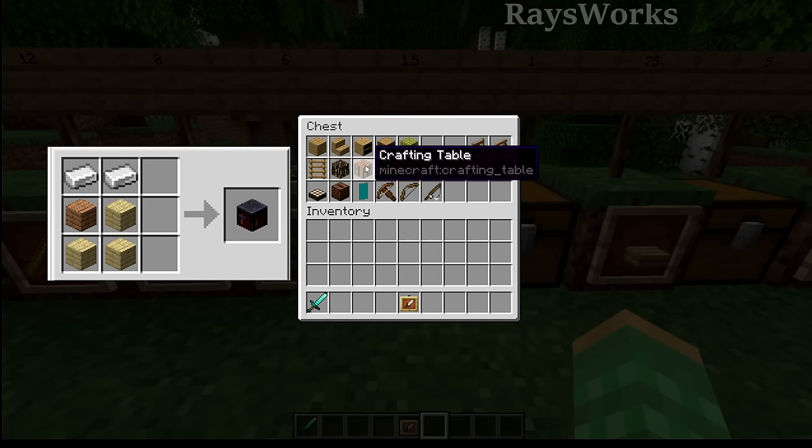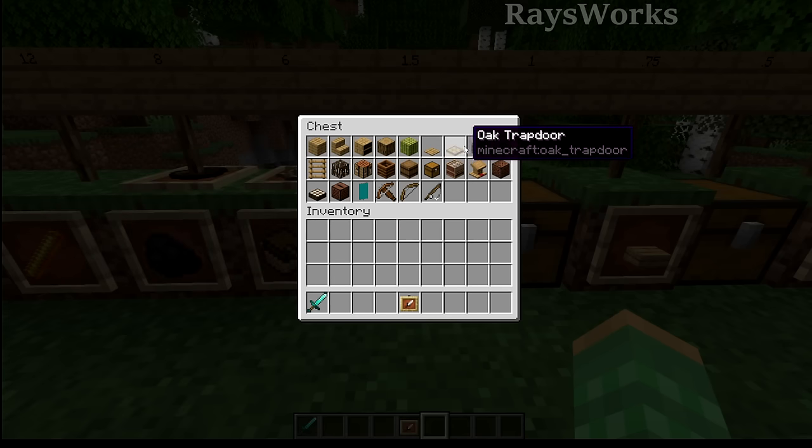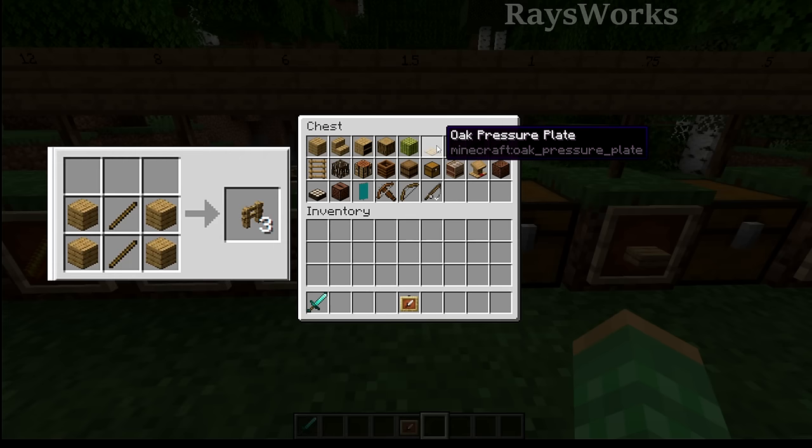This also applies to things that need to be crafted with multiple items, like your different types of workstations - all of these take multiple planks to make one of them, so all these workstations are less efficient than just using one plank. We could also apply this to other wood things such as pressure plates, gates, and trapdoors, as they all take multiple planks to make. Something like the fence does produce three fences when crafted, but it uses four planks, so you lose efficiency.